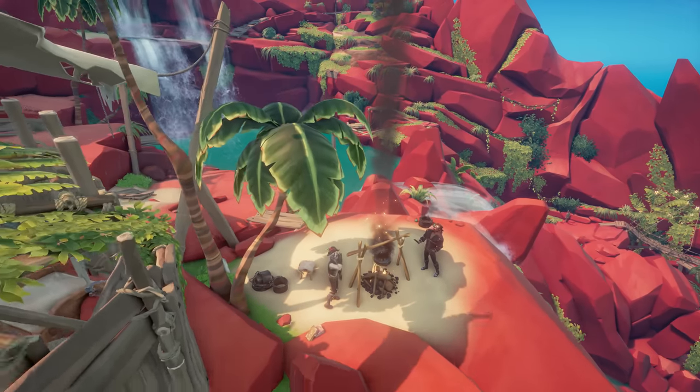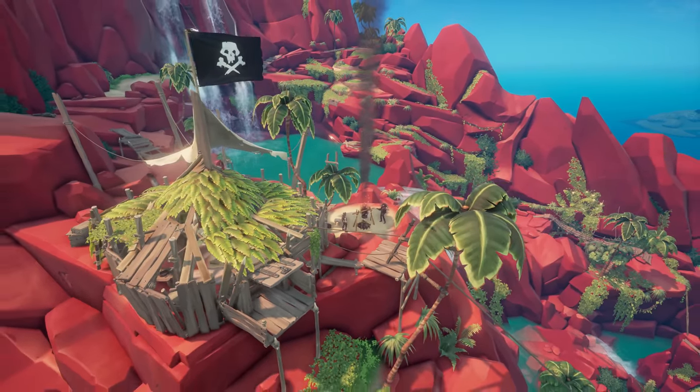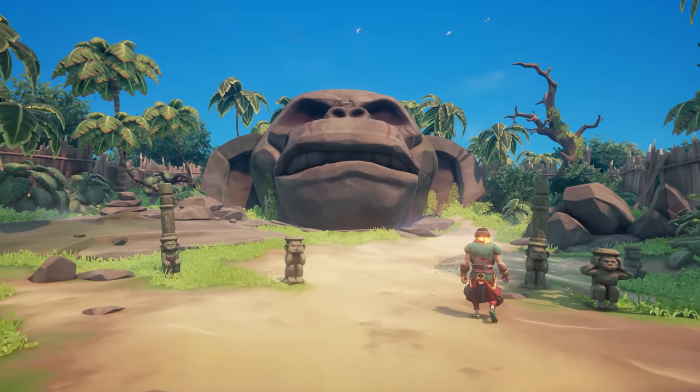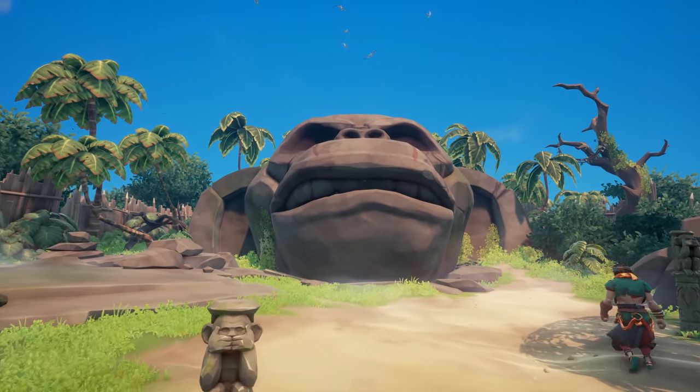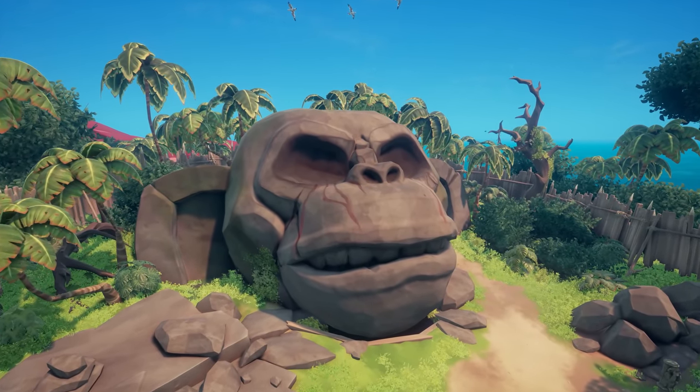We have a lot of creative freedom with what we can put in these islands, so it's managing that balance of having this iconic area that we want to replicate and make people recognise, while also making it look like Sea of Thieves. That has been challenging, but it has meant we've got some really cool blended areas, such as the stone monkey head. You can recognise it so clearly from the original games, but it's got that Sea of Thieves feeling to it — all the textures are very much what we would have done. It's been really nice to blend the two.